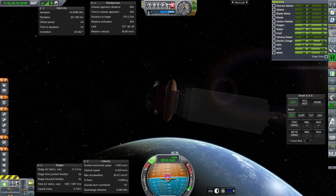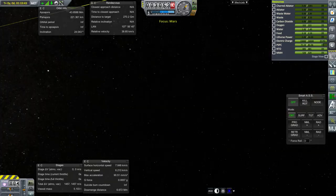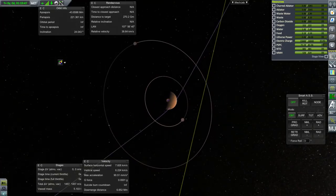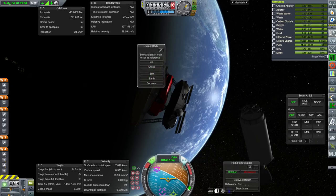Here we've got the separation of the payload, and the payload's RCS is pulling it away. You can see the payload has a lot of delta-V — 1,400 meters per second. It does not need that much; I really wanted to make sure that we were tossing a certain amount to Mars, and that's why it has all that fuel.